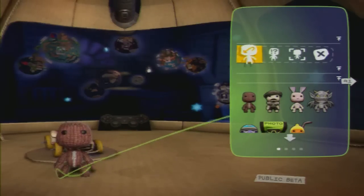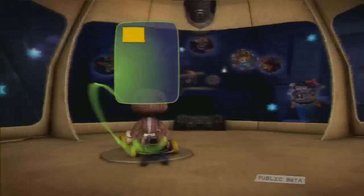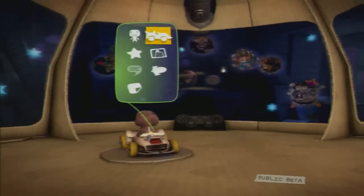And what about your trolley, your wheels, your rides? It needs some individualizing too. Open Puppet and select car.